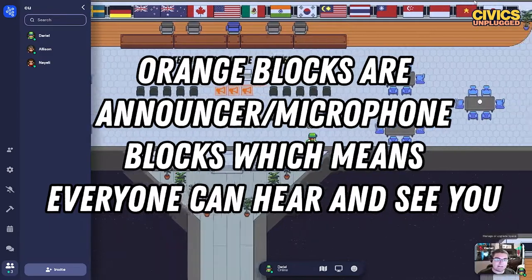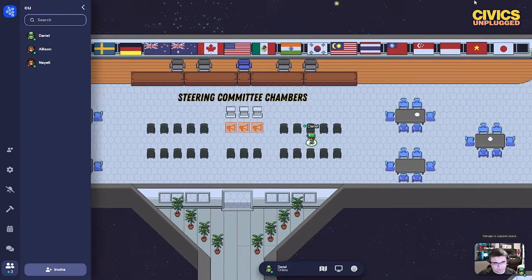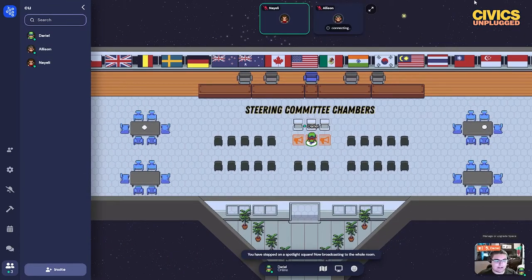This is the type of system we're going to be using for steering committee meetings. Steering committee people watching the meeting will sit here, and when they have a public comment to give they will just walk up onto here and give their public comment.